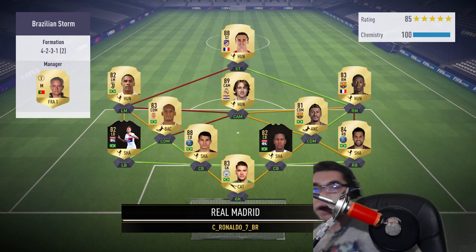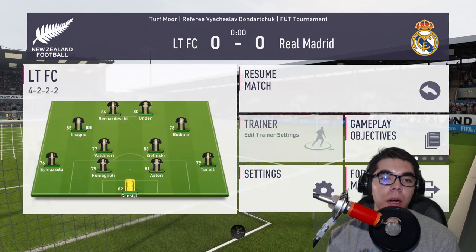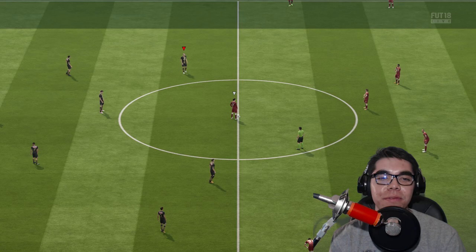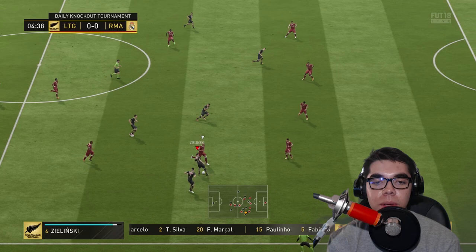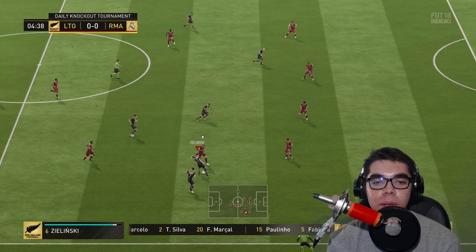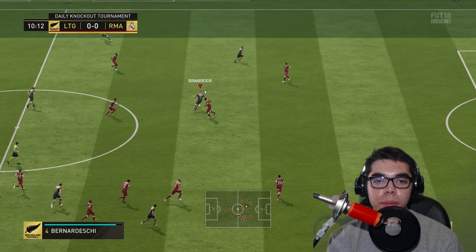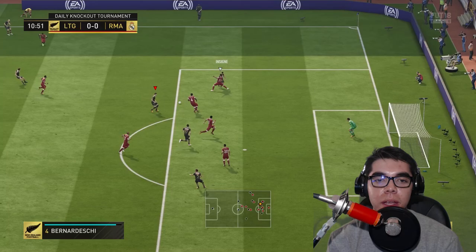First player — okay, good looking Brazilian storm, that's such a new band name. We put Under on the right just because he has a four star weak foot, which is a disadvantage since Bernadeschi gets to hit it on his preferred left foot. He's playing at center defensive mid, which if you have two CDMs, he's more of the ball-playing type who can advance forward. Bernadeschi turns, he's got the overlap with Insigne, gets it back for Bernadeschi — low driven. He's got good ball control and good dribbling, but I can feel the lack of balance.